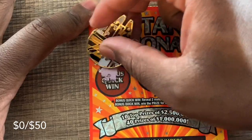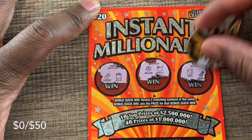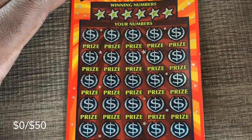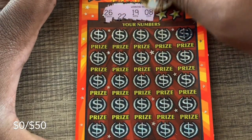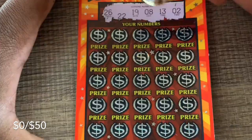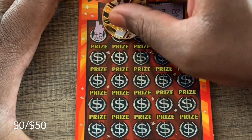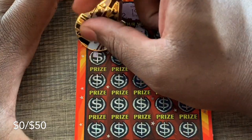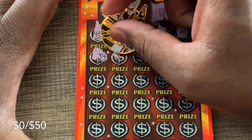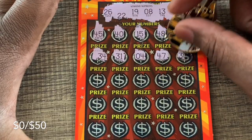See if we can win on this Instant Millionaire ticket. We got cherries and a pot of gold, anchor and apple, dice and a pineapple. Alright, no match. Up top, let's see if we can get a matching number or symbol — we have 26, 22, 19, 8, 13, and number 2. No 40s.